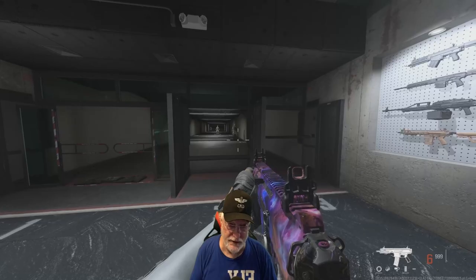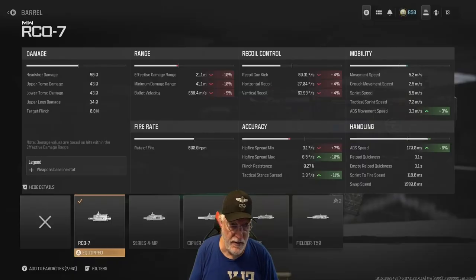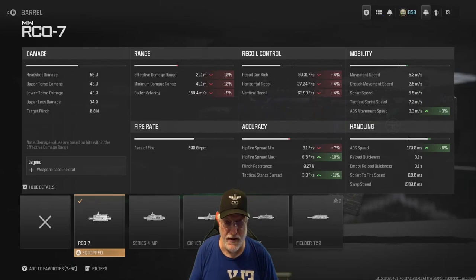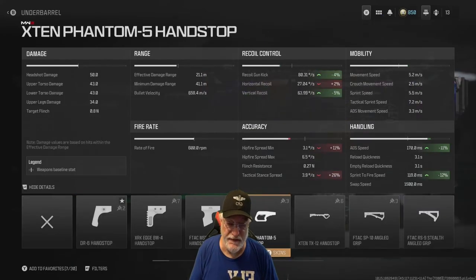Let's go back to the configuration. The RQ7 barrel helps with ADS movement speed and ADS speed. We could afford to give up a little bit of damage, and it further hurts the recoil. Accuracy is a bit better — I think we'll do fine with hip fire. The X10 Phantom 5 hand stop again helps significantly with ADS speed and sprint to fire speed.